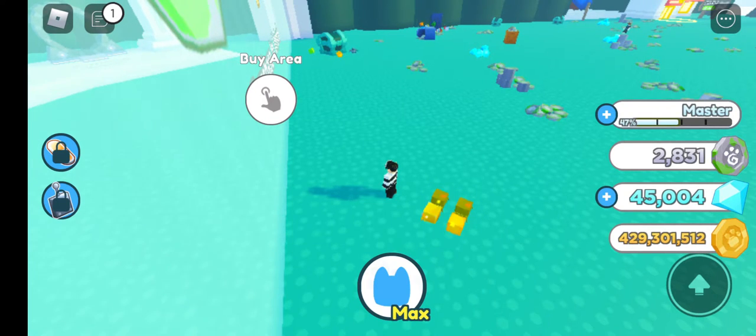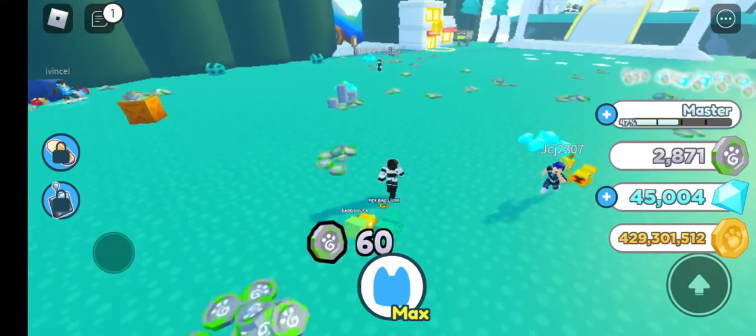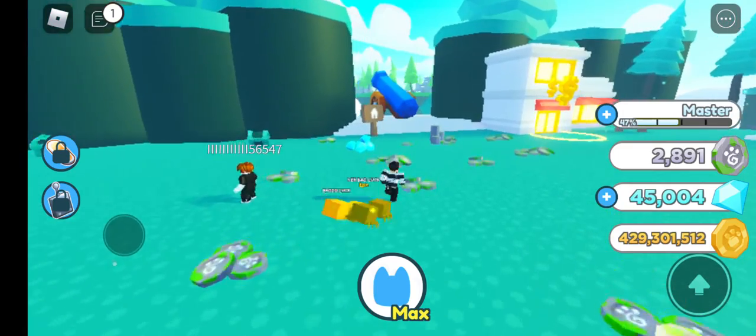Hi, so today we're going to be showing you how you can actually get fantasy coins in Pet Simulator X. What you basically want to do is click on the cannon when you're at the lava world with the big chest. You want to click on the cannon they have right there — this cannon you see in front of me.